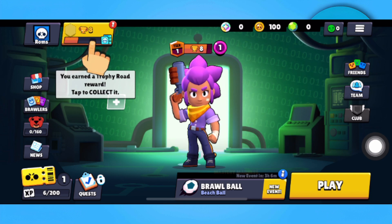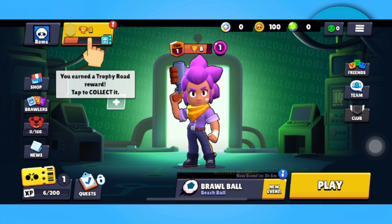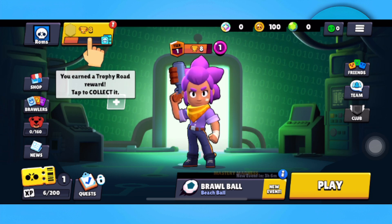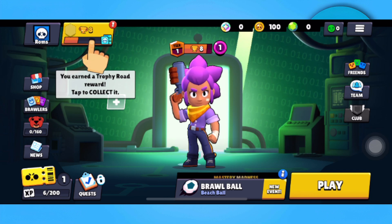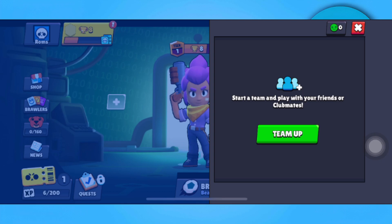The first thing you want to do is head over to your Brawl Stars game. Here in the main menu, what you want to do is first team up — so tap on the plus icon just beside your character, or tap on the team icon on the right side of the screen, then tap on Team Up.